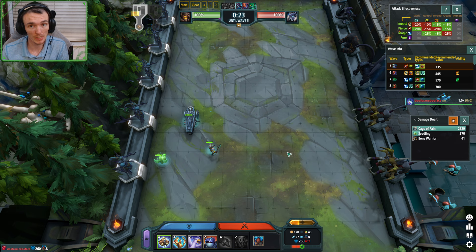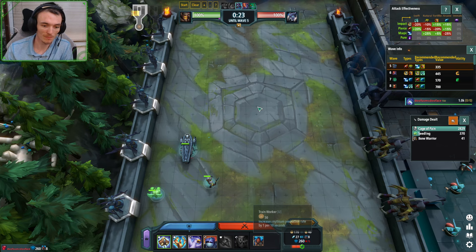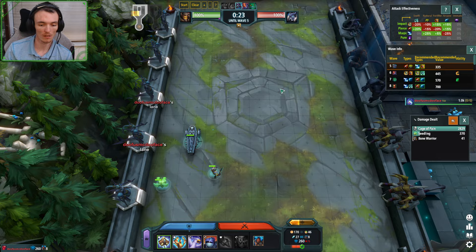I got greedy, I pushed eight workers. I'm probably leaking to any resend. Cage of Pain to wave five is just the worst damage — it's AoE, there's no single target to kill a boss. So I need to think this through: how can I hold best with what I've got.